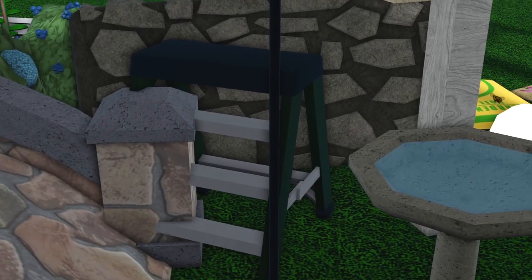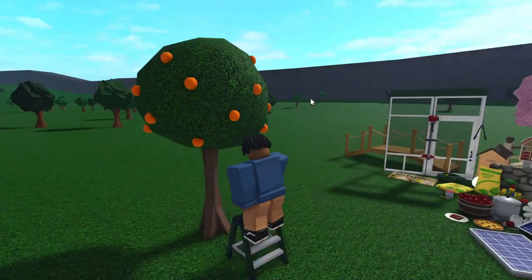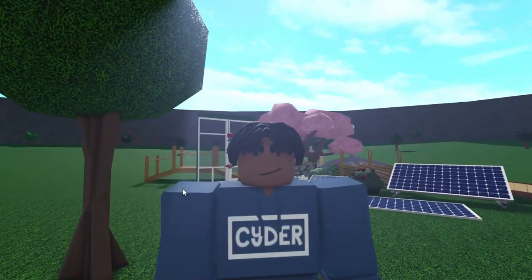So we know that the stepladder was added to the game, but if you didn't know, when you harvest trees now, if you go ahead and click harvest here, the stepladder will appear under you so that you're higher up when you collect the fruits and whatnot from the tree. You used to just stand right under it, and it was kind of unrealistic.